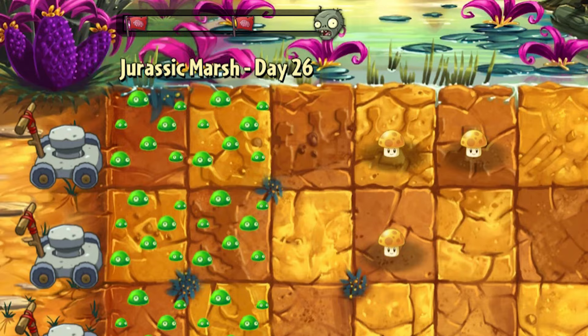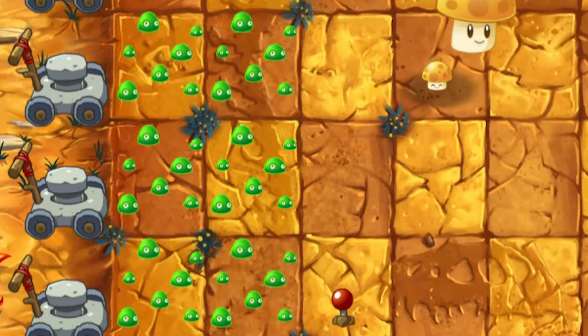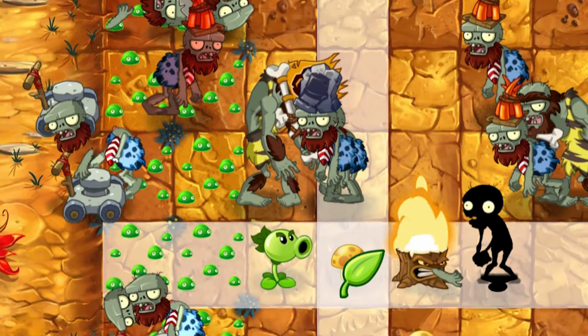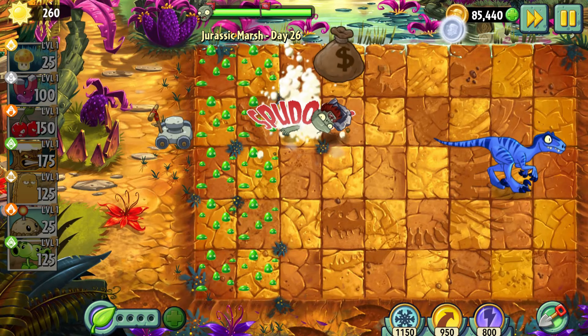Day 26 – A new level means sticking with new problems. This time it was Dave Malt Colonies, which created a bunch of problems for me. The main one was killing the zombies. Only from the third attempt did I successfully complete it.